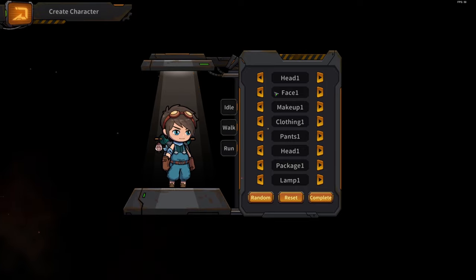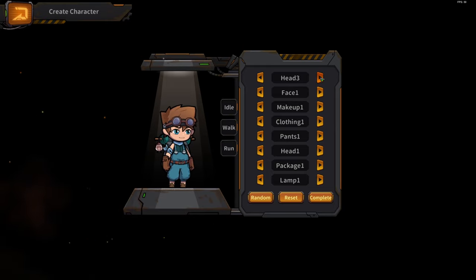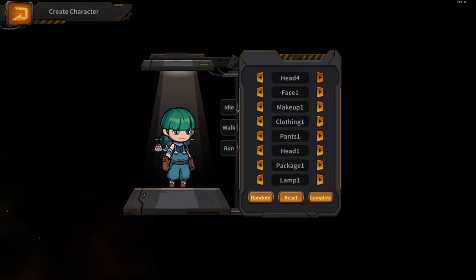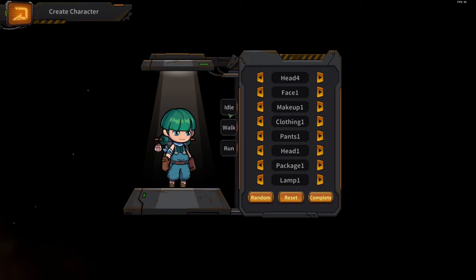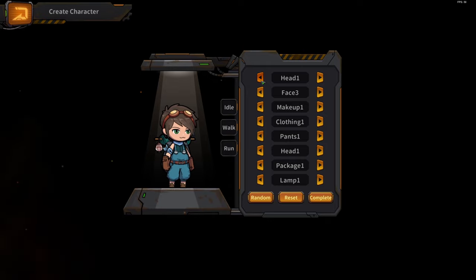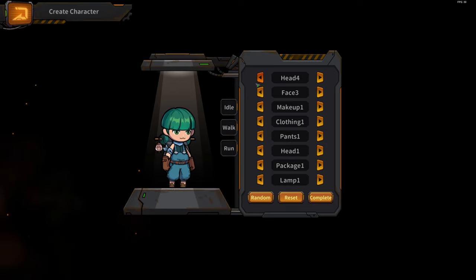All right, so this is the character creation screen. I can change the head right here. It doesn't look like there is a male or female gender option — everybody is generically the same gender and you only customize your look to be the gender you want. Or maybe you're always a male, since there are monster girls in the game and the game seems focused on you being male.